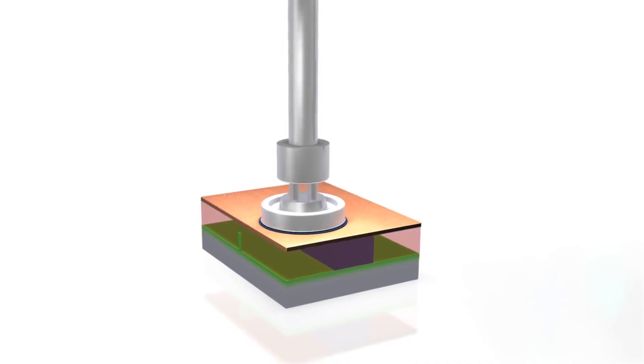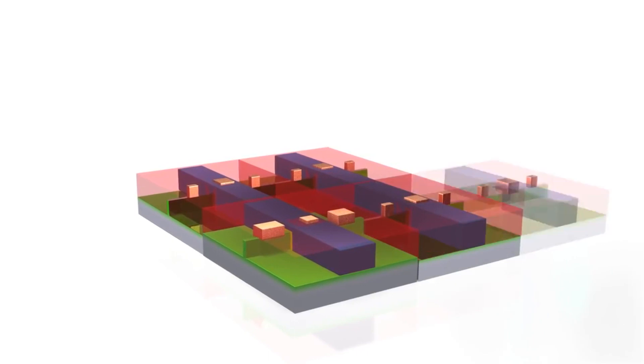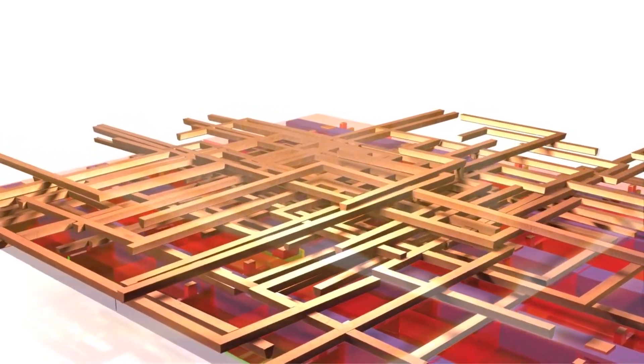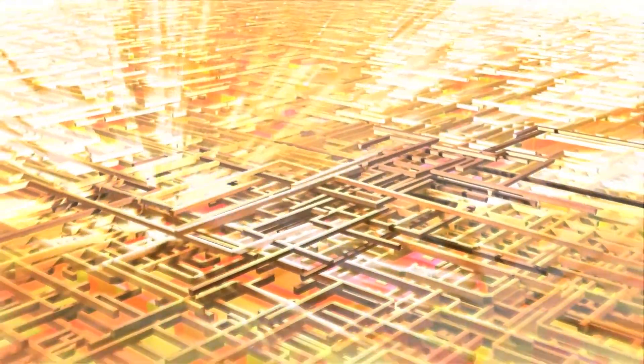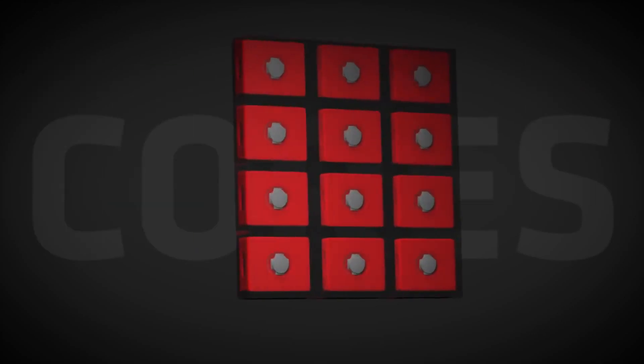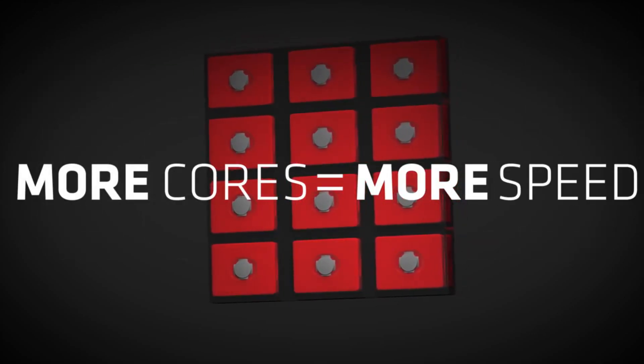Right from the 8th grade basics: a processor is the brain of a computer system. It's what actually executes input code, as well as allowing the other parts of the system to interact with each other. A CPU core is a single discrete processing unit. In the old days, right up until the Pentium 4, CPUs were single core and single threaded. A thread is a sequence of instructions for a particular task, so a single core, single threaded processor is only meant to handle one thread at a time.